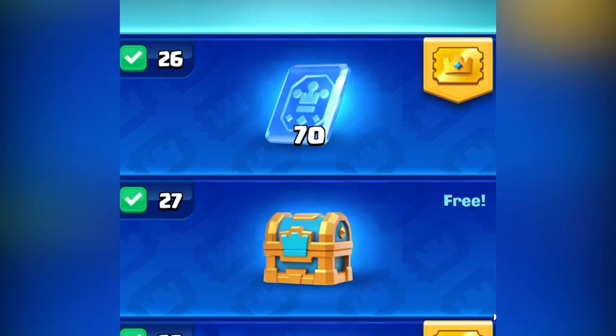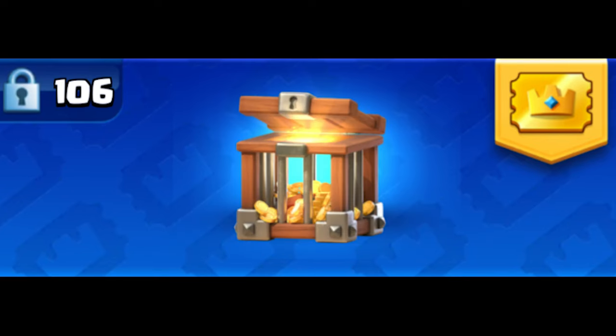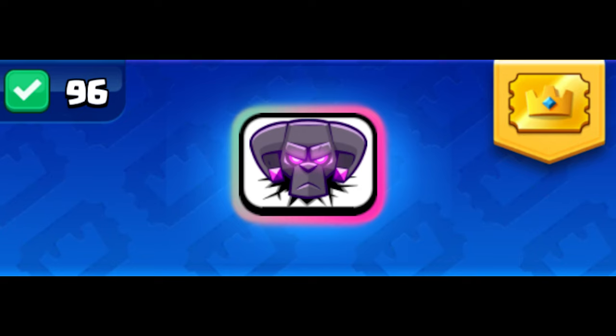And you are planning on buying the Pass Royale. Which do you buy? Take a look at the pass road. The wild cards, most season tokens, chest keys, and 100,000 gold are part of the Gold Pass. You even get that month's tower skin and exclusive emote for $7.